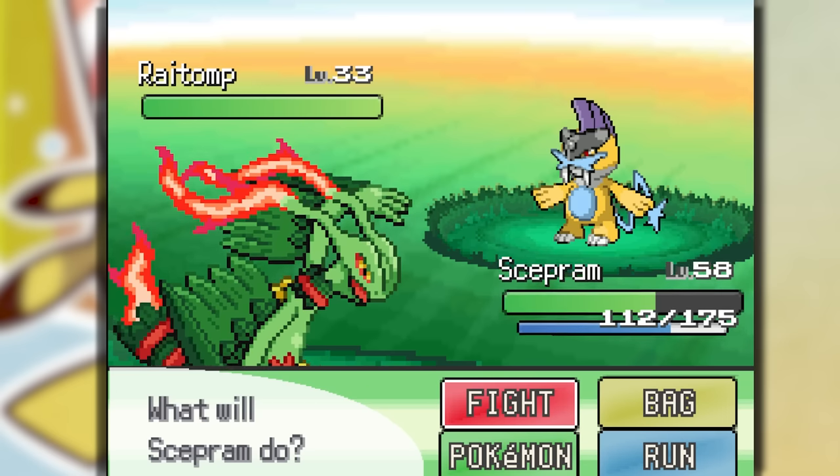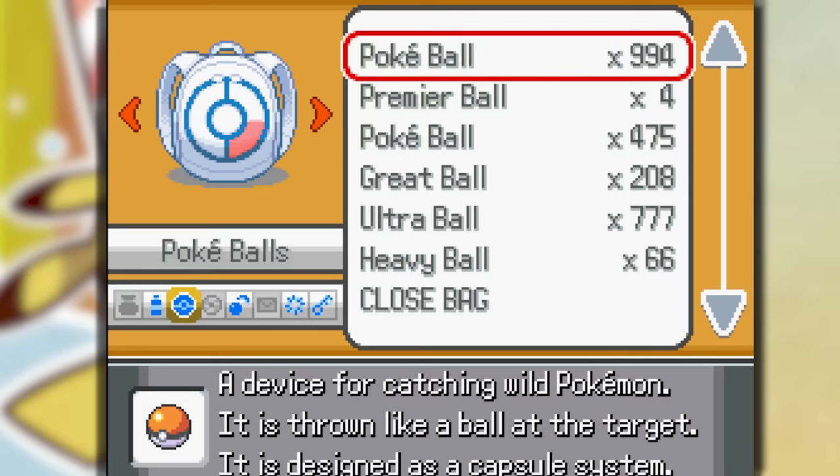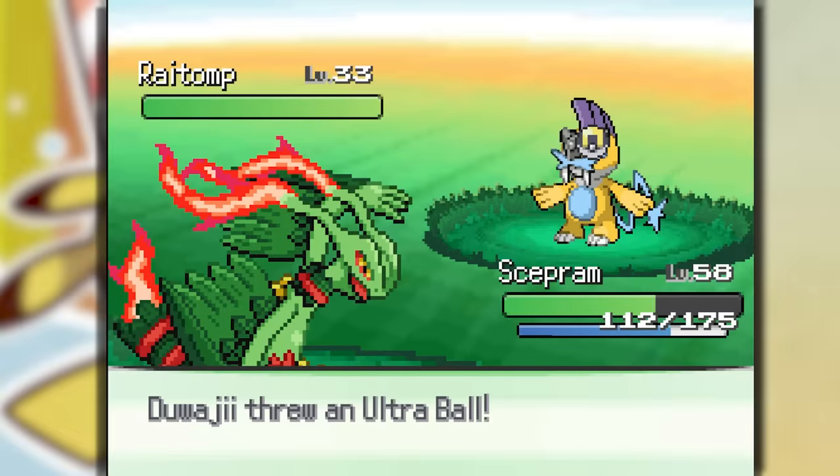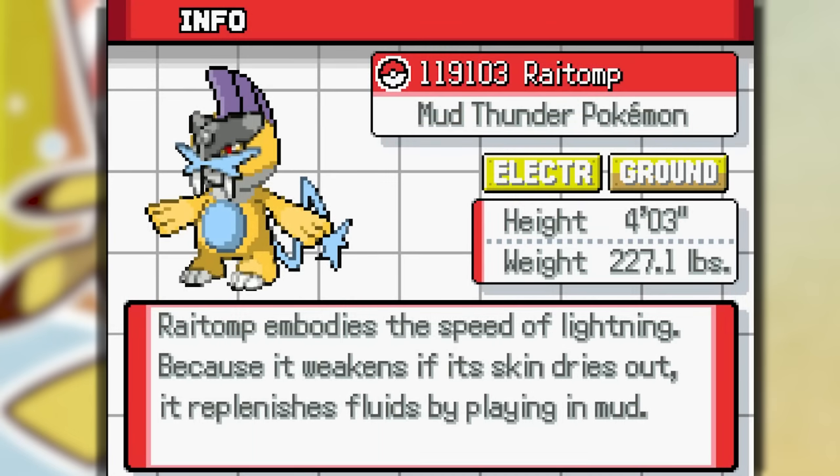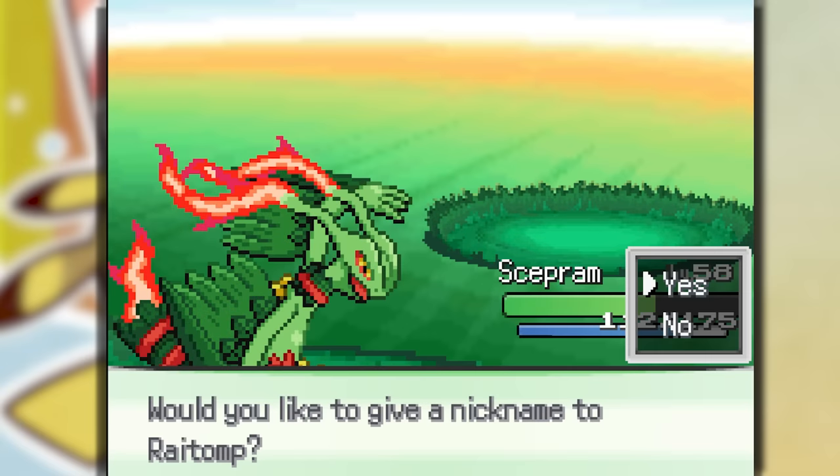We got another Legendary — Rytomp! Let's freaking go. Get in a ball, get in a ball, I need you. Rytomp loves us — he got in a ball immediately. Oh, I just ran away from the battle — whoops. We're in the Pokemon Center, so why not fuse them right now?